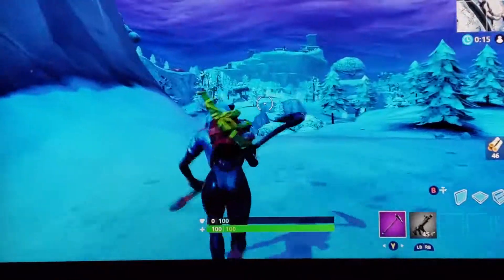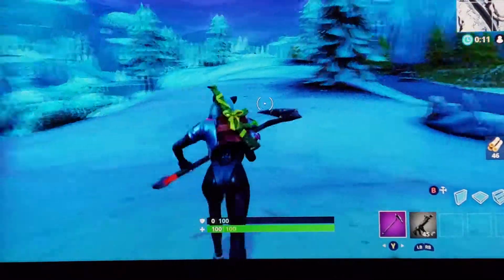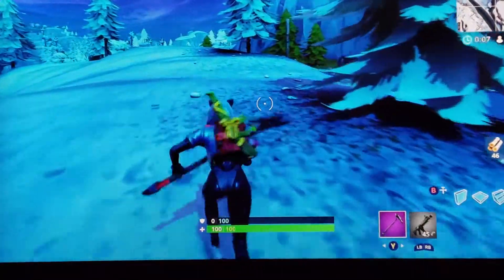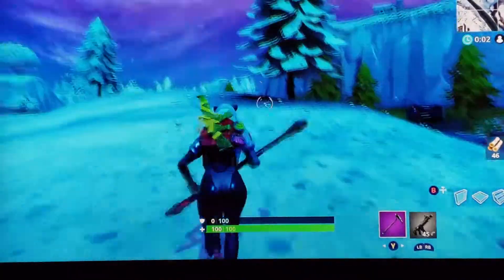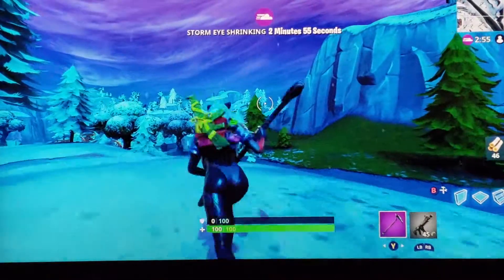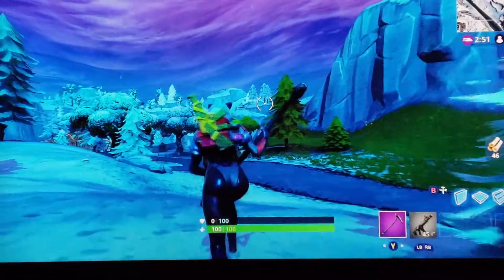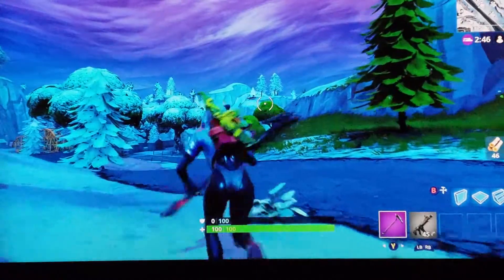This is the new Season 7 snow area. I just follow the line up to the next location — I'm still quite a ways away so I have to do a lot of running. If you're even right next to where the circle is, you can stay ahead of it if you sprint. I'm holding the left thumb all the way forward to sprint.